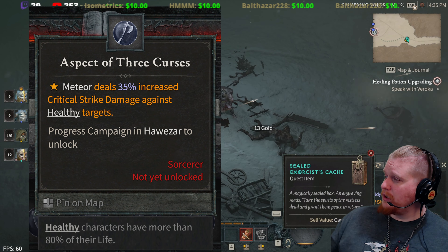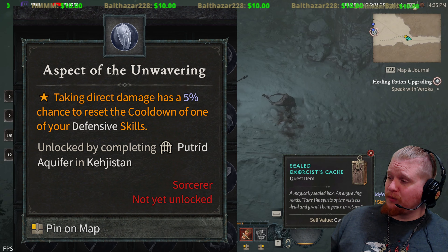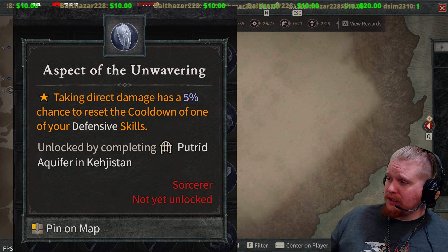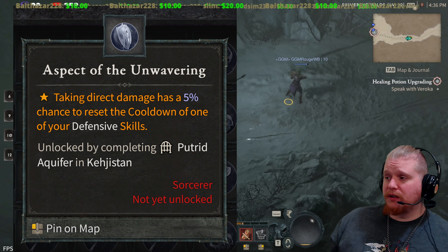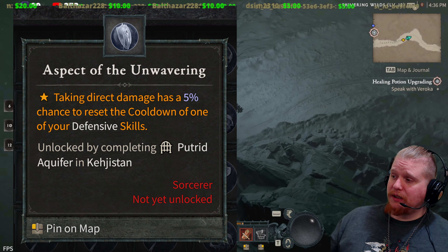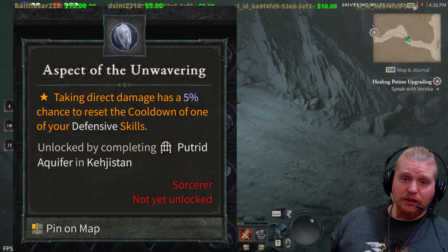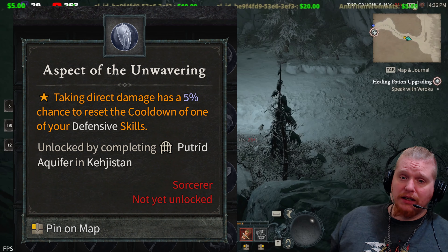Then we have the Aspect of the Unwavering. Taking direct damage has a 5% chance to reset the cooldowns of one of your defensive skills. This will help you in a dangerous situation — if you're getting beat down and your defensive skill is on cooldown, this will reset it and help you become more tanky, letting you put your Ice Armor or Flame Armor back on.